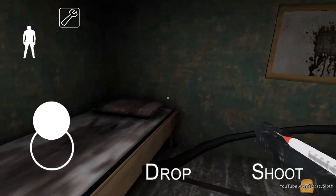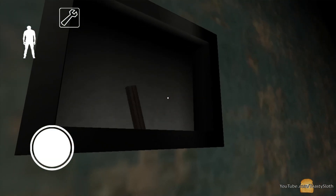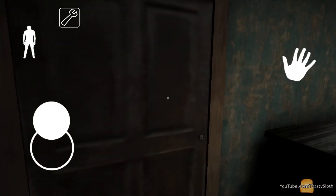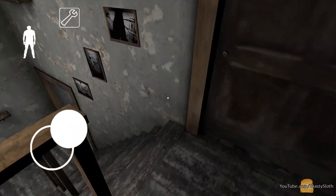Head upstairs and walk right into this room. Drop your crossbow, knock the painting down, and activate the lever moving the bookshelf. As you can see, Granny's right on my ass, so you gotta keep running.